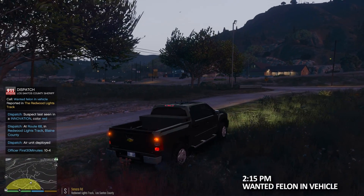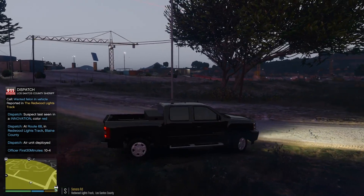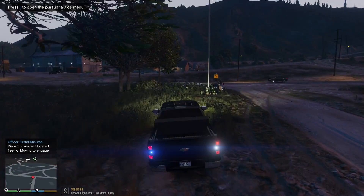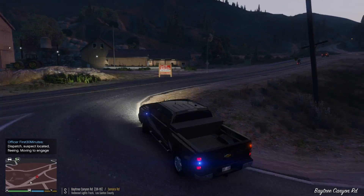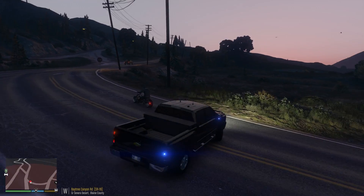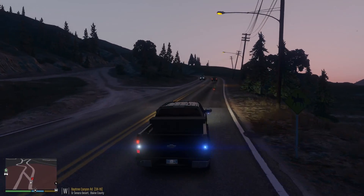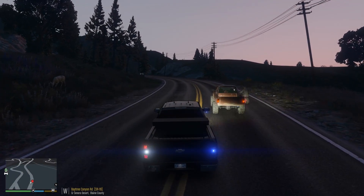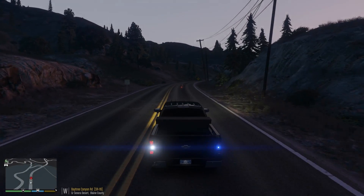All right, we got a wanted felon on the loose. Suspect last seen in a vehicle, color red, at Route 68 Redwood Light Track. There he is right there! Lincoln 18 got a visual on the suspect — show me in pursuit. He's a wanted felon, westbound on Baytree Canyon Road. Turning around here, he's trying to lose me. Suspect is wearing a dark-colored hoodie, speeds of approximately 40 miles per hour. Not sure if he's armed or not — westbound on Baytree Canyon Road again.